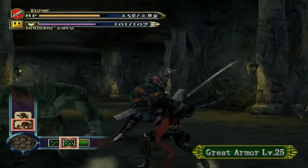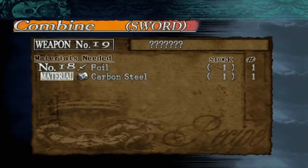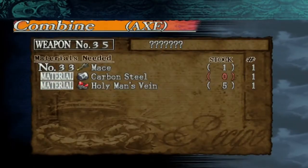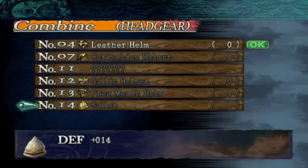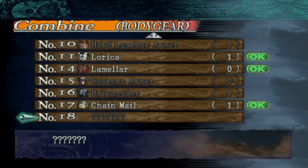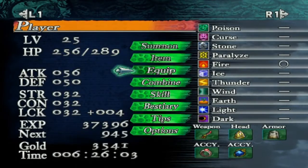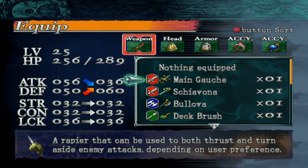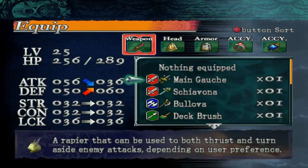Whoa. I'm gonna quickly check — ooh, new sword! Main gauche. Assuming I can get another carbon steel from the other one, I can make a new axe and a new set of armor. I'm a Brigadine. New weapon — less defense, but it does increase my attack. More defense actually. Raybearer can be used to both thrust and turn aside enemy attacks depending on user preference. I'll give it a shot for a while.